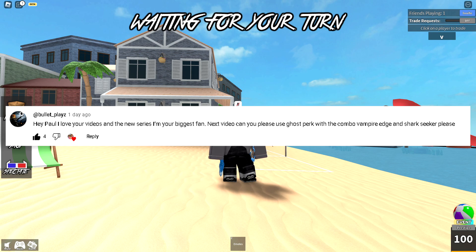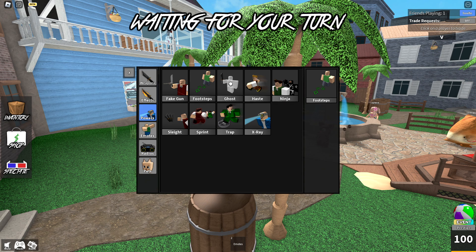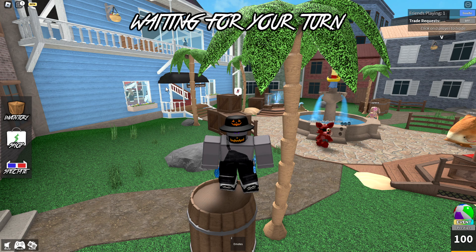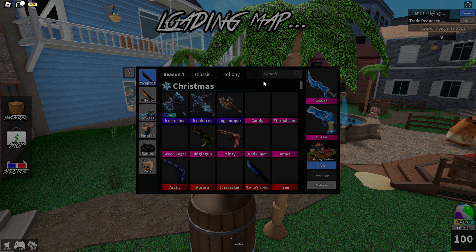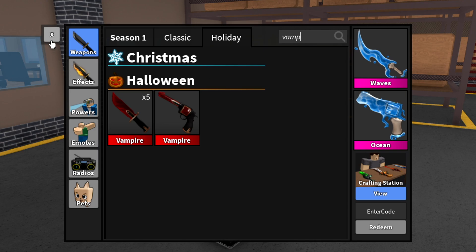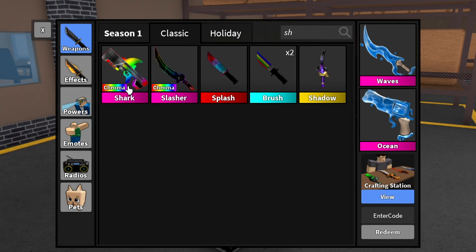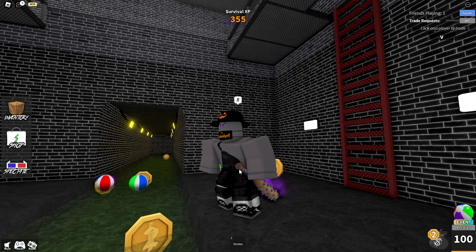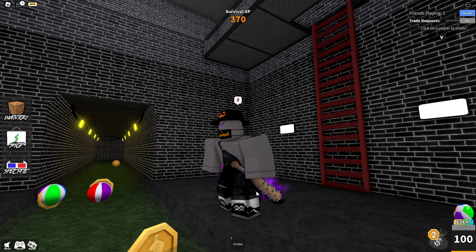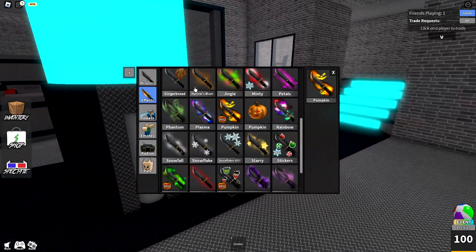Someone commented in the last video saying: 'Can you please use the ghost perk, and for the combo can you use Vampire's Edge and Shark Seeker?' So for this video the perk we're gonna be using is the ghost perk, which is kind of fitting because it's literally called ghost perk and it fits the October Halloween theme. I checked and I don't have Vampire's Edge, so I'm gonna use the Chroma Shark Seeker instead, along with the bat godly since it's another Halloween godly.